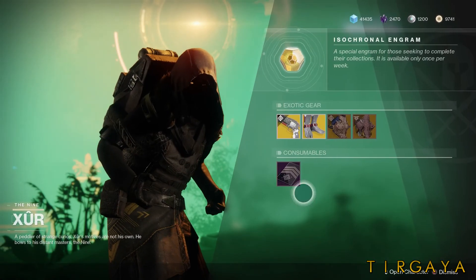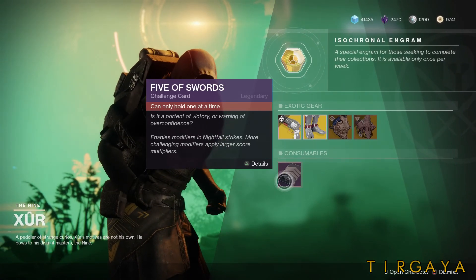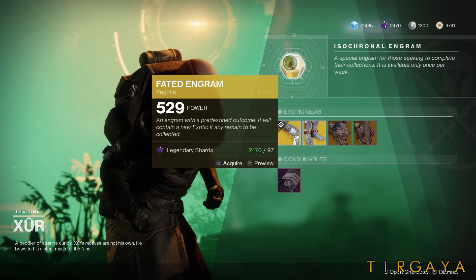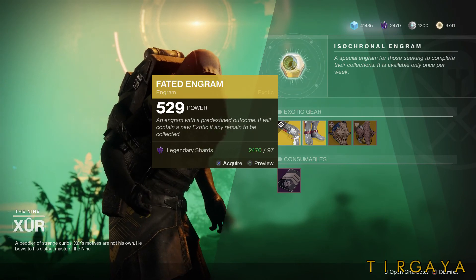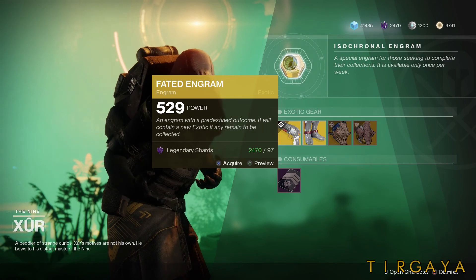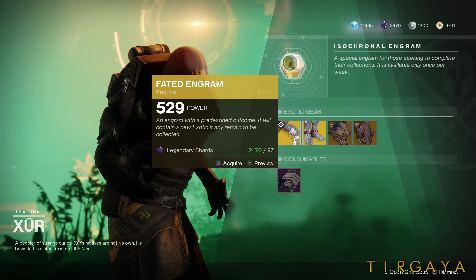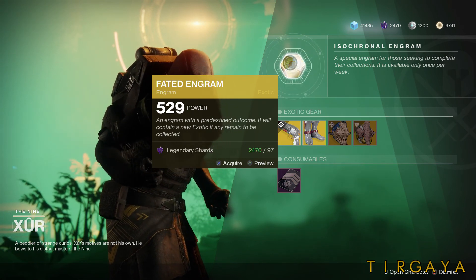That's all the new stuff. The Five of Swords, which lets you set your Nightfall modifiers, is available. And of course the Isochronal Engram, which will grant you a year-one Destiny 2 exotic, but at the power level listed, which is going to be hit by a soft cap — usually the same power that you can pull things out of your collections from.